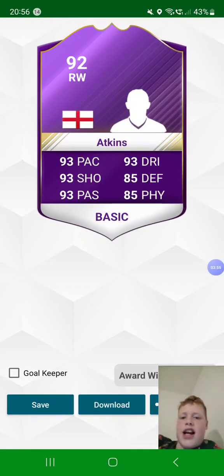Then we have Jack Atkins, who is 92-rated right winger from England. 93 pace, 93 shot, 93 passing, 93 dribbling, 85 defending, 85 physicality — that does all add up to 92. He's an award-winning card.